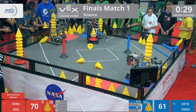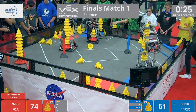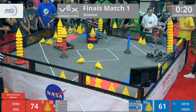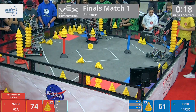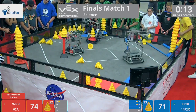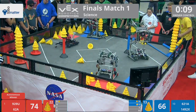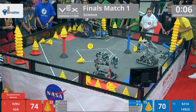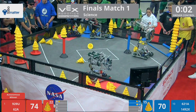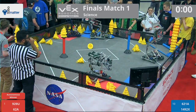Both alliances introducing those match loads into the match. We have 30 seconds left in this driver control period. 929U scoring on the stationary. Looks like both Blue Alliance and Red Alliance scoring into that middle zone, worth 10 points each. Eight seconds left in this match. 929U looking for some extra cones but playing defense instead on 621. 62A has shut down 1492. That might be the match, folks.